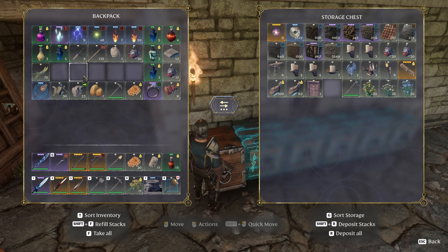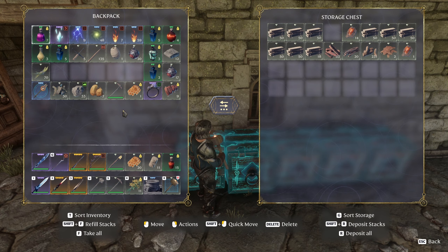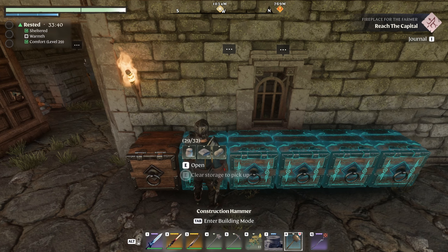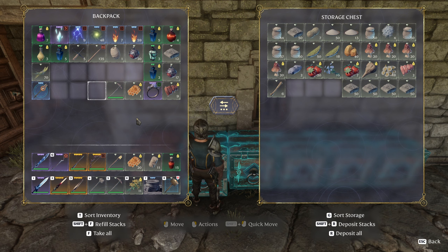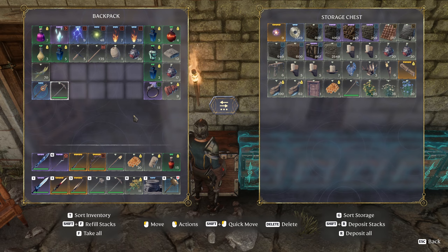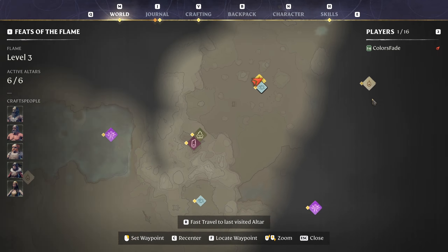We're going to put some stuff away — namely these building blocks — and keep the shroud flower on us for a little bit to try some stuff out. We have some rocks and things to get rid of, wax that I wanted to get rid of, and we have a little room for honey. Okay, I think we're good.